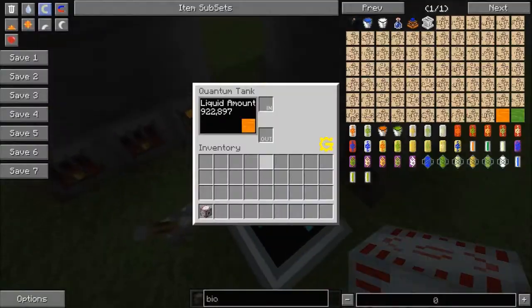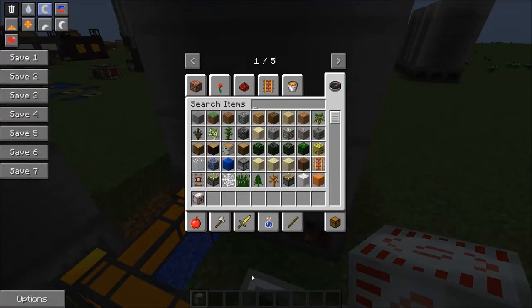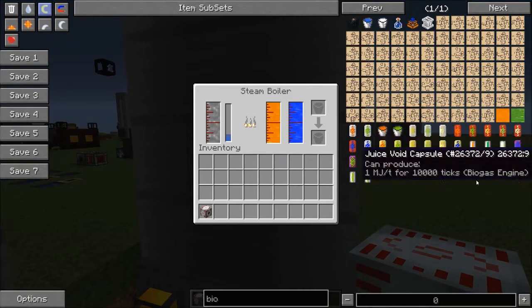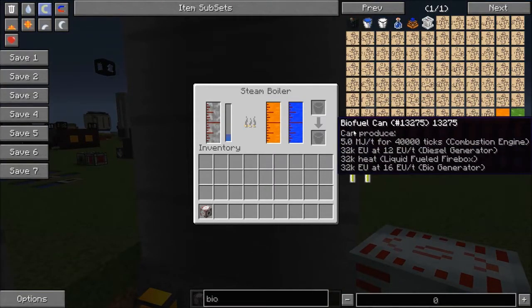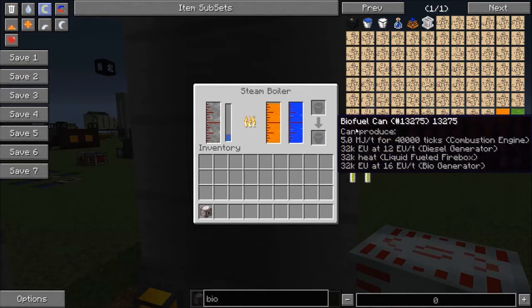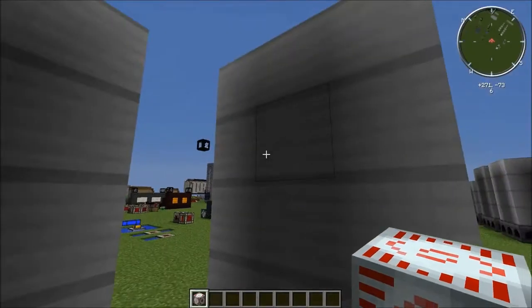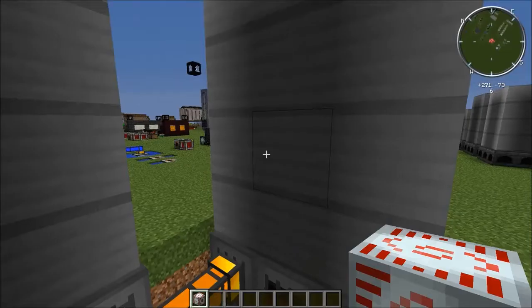The liquid-fueled firebox — if we take a look here — the biofuel, per bucket of biofuel, creates 32,000 heat in a liquid-fueled firebox. So it creates 32,000 heat per bucket. That's 16 buckets it holds here. That's what I would recommend running it off of.